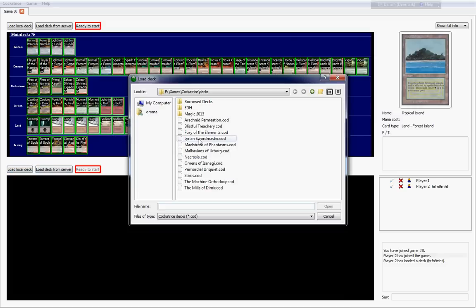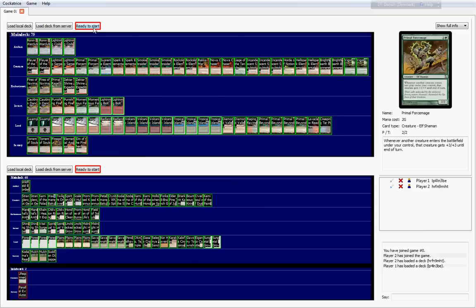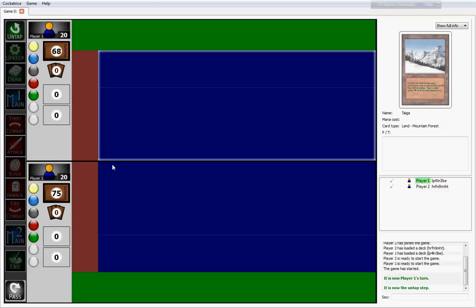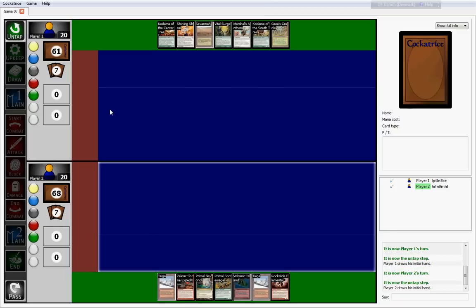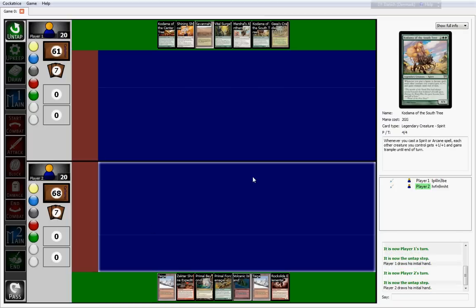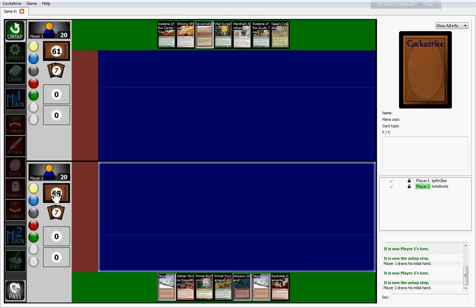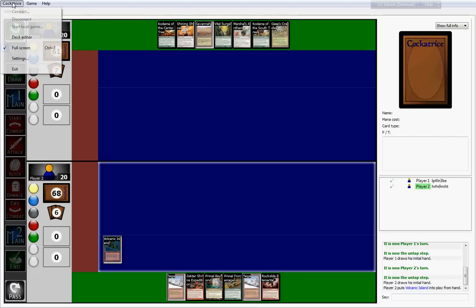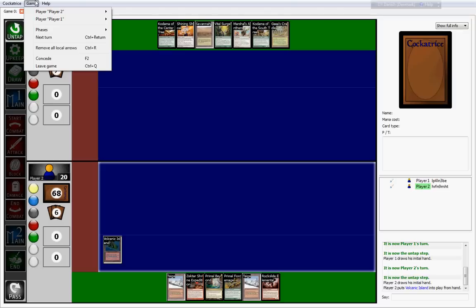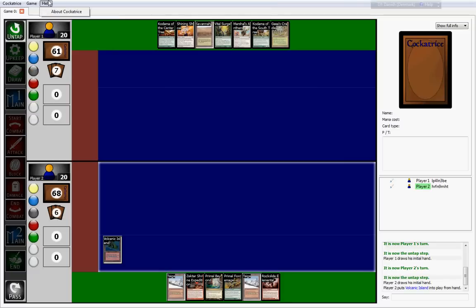Don't mind the fact that I haven't trimmed them down to 60 — that should mean nothing to you or me. You can change the background so it doesn't look so hideous; the colors are pretty atrocious. As you can see, you can pretty much play an opponent here, and it relies on you to make sure that if you play anything you should get, you tap it yourself. It's a pretty decent and free program — I'm not sure how legal it is, but the program itself is legal. I'm not sure how thrilled Wizards are about this program being out there, but never mind.